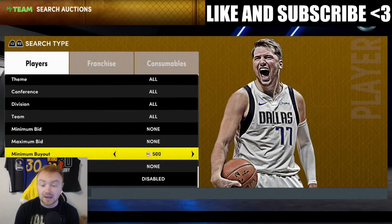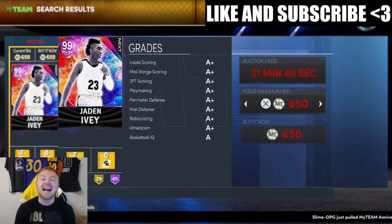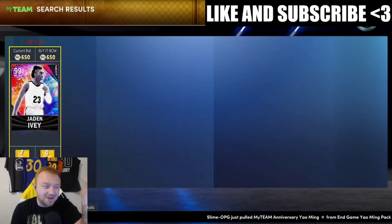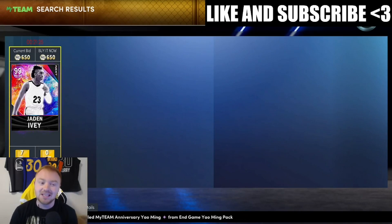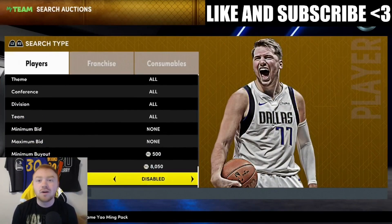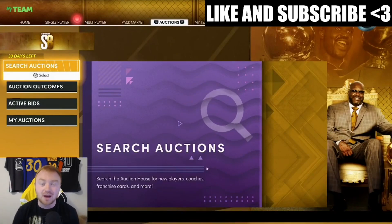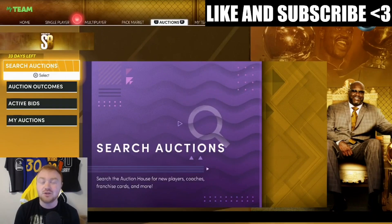Another really good snipe filter — throughout the weekend people are going to be doing pack openings and throwing up snipes on their streams. You guys could literally land a Jaden Ivy snipe; I can see one right now but I don't have MT to grab it. You guys will be able to land snipes like this to help build MT. Make sure you're also doing the Dark Matter cheapest filter — that'll help you build easy MT and ultimately lead you to getting these end game cards.